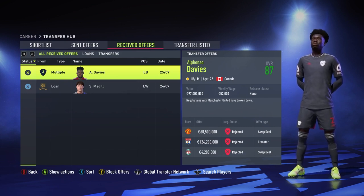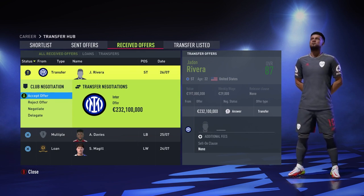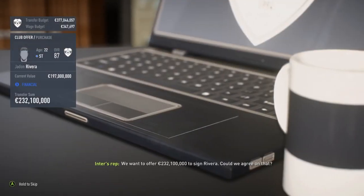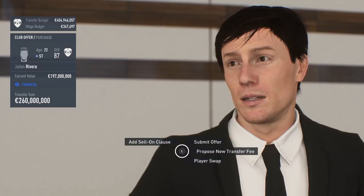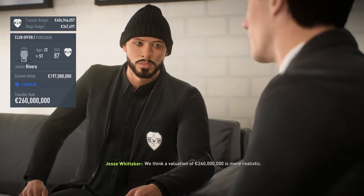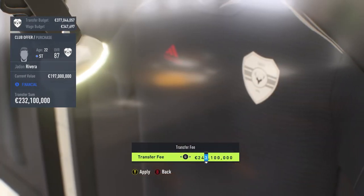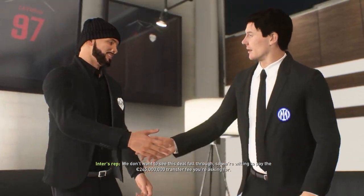Now there's a crazy offer — they want to pay 232 million for Rivera. I want to get higher than that, so I push for 260. The board says the max should be around 304, so after negotiating we settle at 245 million. They agree — Rivera will be leaving the club after two seasons, and with that money we'll have about 404 million in our transfer budget.